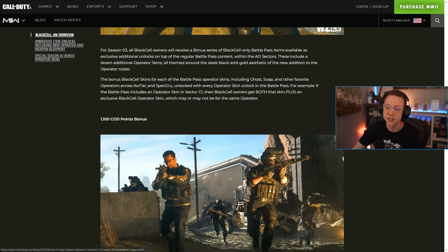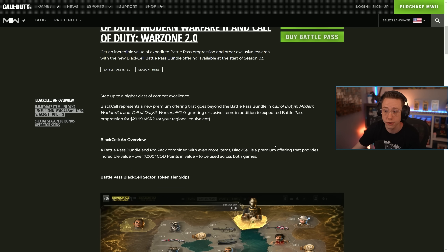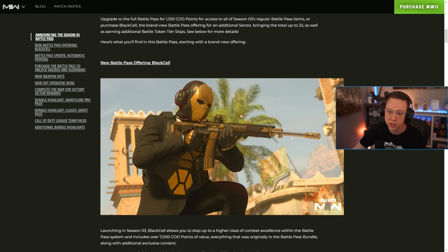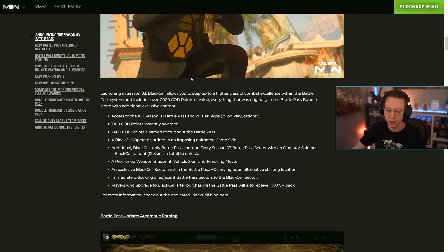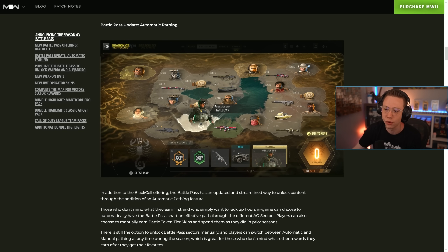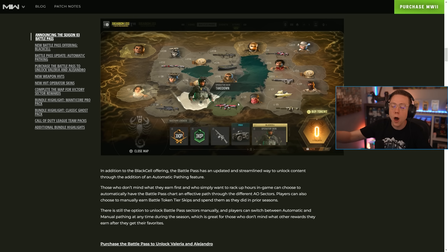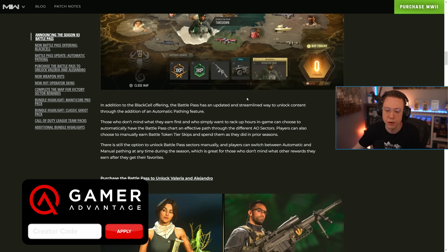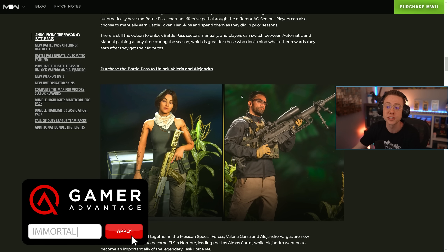We get more information on the actual Season 3 battle pass breakdown. New battle pass offering includes Black Cell, and they're really going all in on it. Automatic pathing is a brand new battle pass update — with this, the game can auto-spend your tokens on a default path. It won't necessarily get you the exact content you want; for example, if you really want C18 it might take you through C7, C11, and C13 first. But if you don't care about your pathing, it handles it automatically.